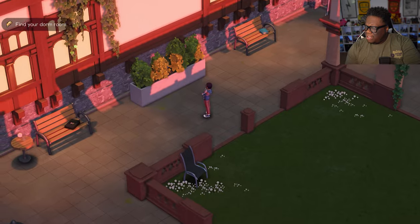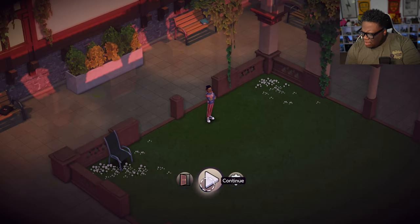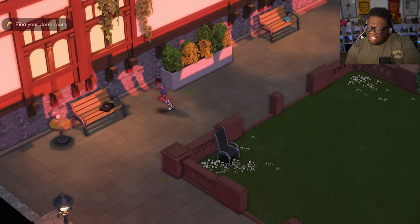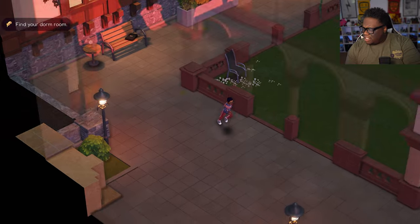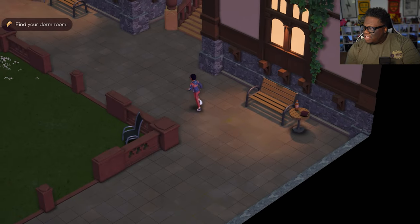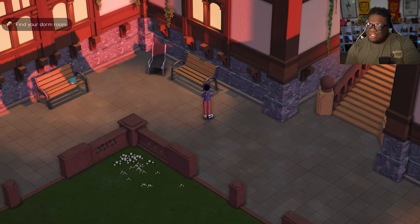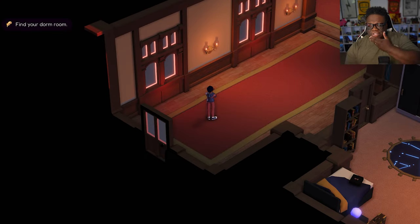Did that happen because I went the wrong way? What's the feather? Maybe I don't have access to my bag or inventory yet. I automatically want to explore. This is gorgeous — it's like a fun, cute little game. There's chairs and books everywhere, which makes sense for a boarding school, right?